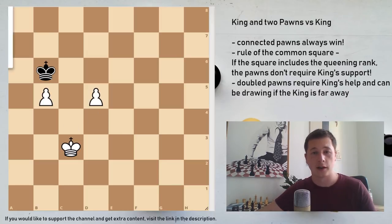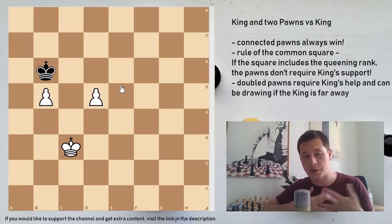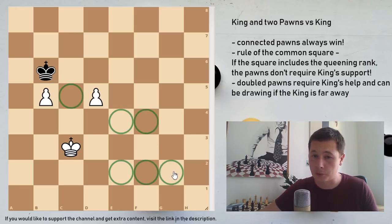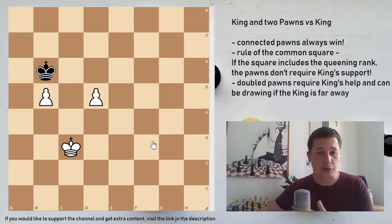A bit of finesse comes in handy when you have two pawns versus the king which are apart - which are not connected. We are going to be looking at three different positions: pawns which are one square apart, pawns which are two squares apart, and pawns which are three squares apart, and there's going to be a difference. There's one key rule that you need to remember about this which applies to all of them, and that's the rule of the common square, which has been established in the first half of the 20th century and has been a part of chess theory ever since - so almost 100 years.